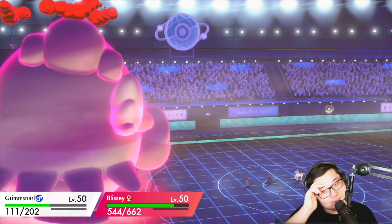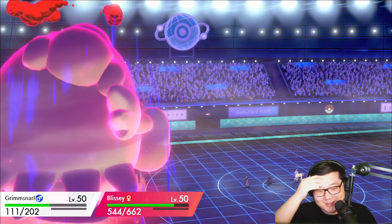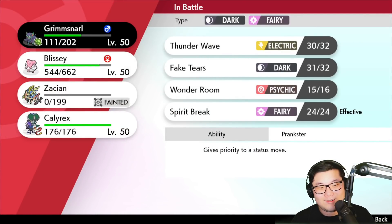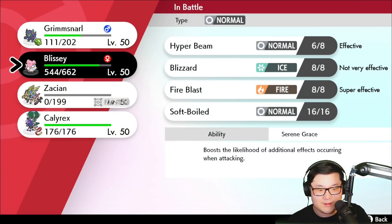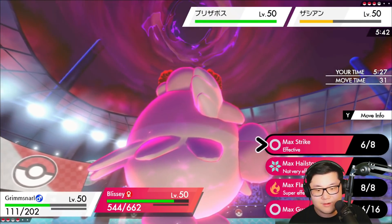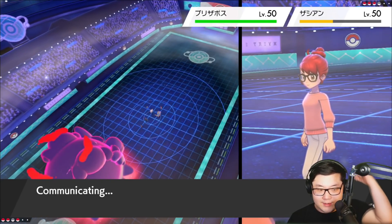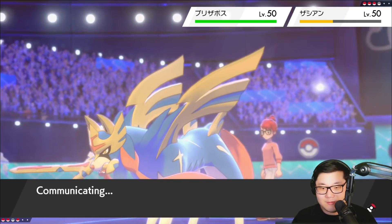Snarl. Snarl... Iron Defense — what is this Glastrier? I'm in Master Ball tier, so I'm actually confused. This is like a 400-rated player. Grimmsnarl — Blissey should outspeed the Zacian. So we can go for a Thunder Wave here and go for the Max Flare. I bet they don't expect my Blissey to outspeed. I haven't revealed Thunder Wave at all yet either. I'm going to go for the Thunder Wave into a Max Flare because I think that is the optimal way to set this up.